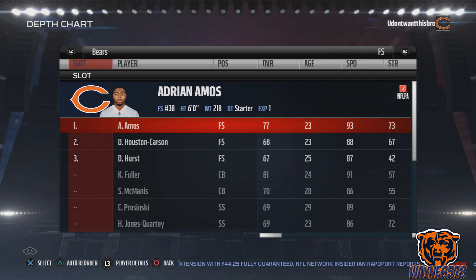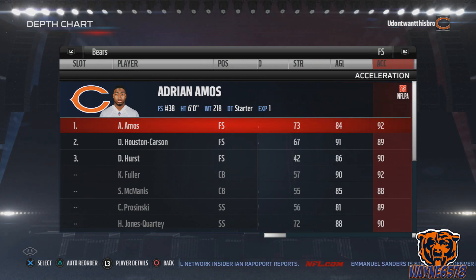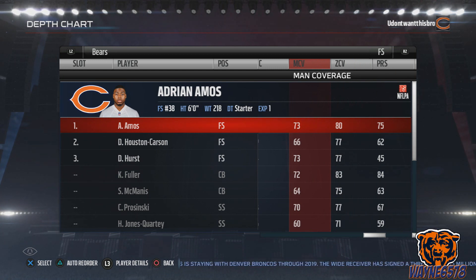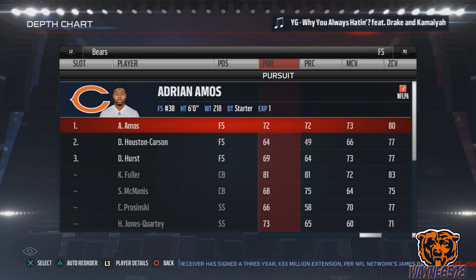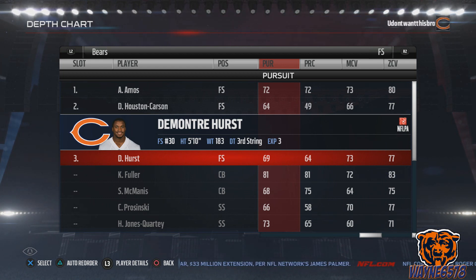For free safety, you definitely want high coverage stats and speed. Adrian Amos has 93 speed — he's the fastest player out there. His zone coverage is 80 and man coverage is 73, which is decent. You're rarely going to put these safeties in man coverage unless you're doing a special blitz, but when he does have to cover someone he has decent man coverage and great speed. We're rolling with Adrian Amos, DeAndre Houston-Carson, and then DeMontre Hurst — who is a sleeper, a pretty good player.